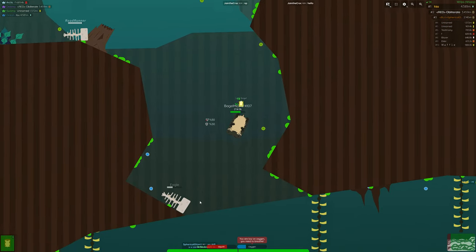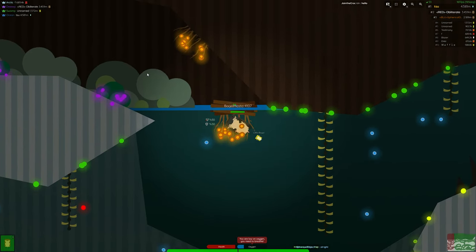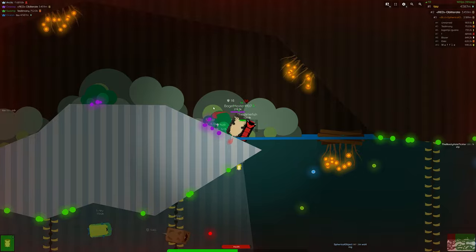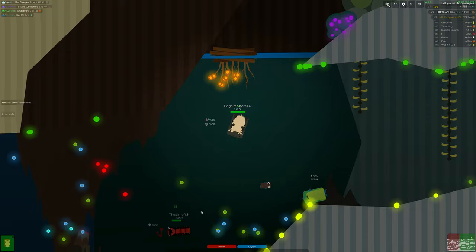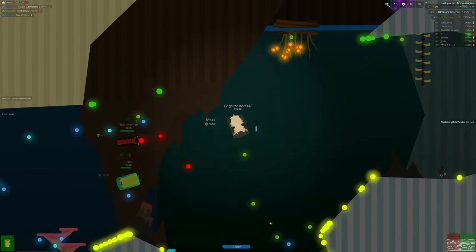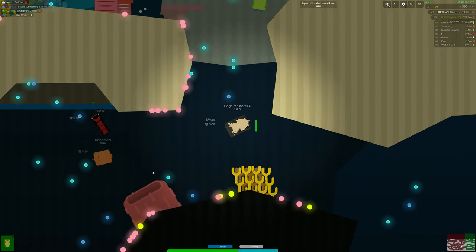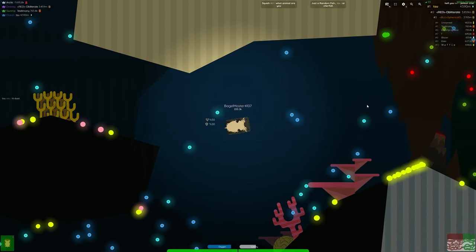So in DeepCord there are about 15 tier 10s to vote from. The voting has concluded at this point, but the vote options were: alligator, Amazon river dolphin, arapaima, gharial, giant catfish, giant freshwater stingray, giant river otter, goliath tigerfish, jaguar, komodo dragon, moose, paddlefish, shoebill stork, swan, and sturgeon. It looks like option three the arapaima and option sturgeon are both very popular picks.